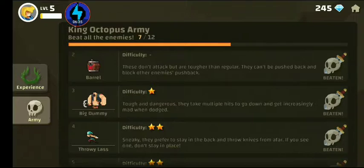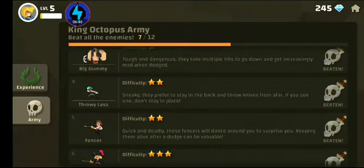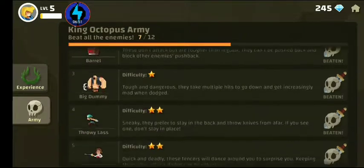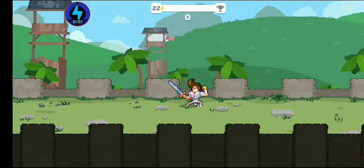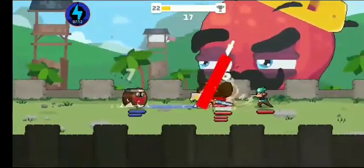So big dummy - even though he's big, you can still push him away and get to the knife thrower. But barrel, they don't move when you hit them. So you'll have a barrel with a ton of HP and a knife thrower behind it. That's when you'll start seeing other enemies come on the opposing side, and you have to watch the barrel's HP and the knife thrower's knife to actually get to her.